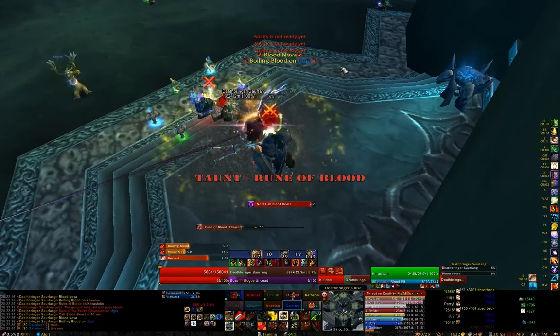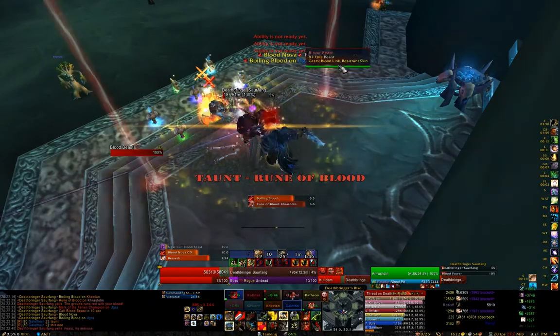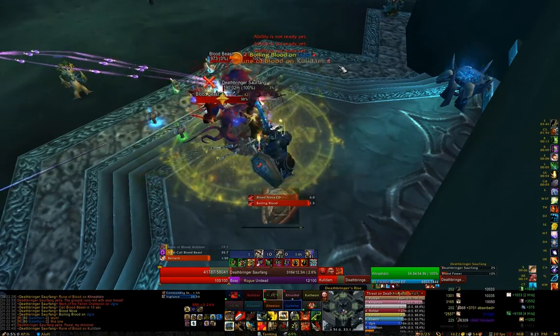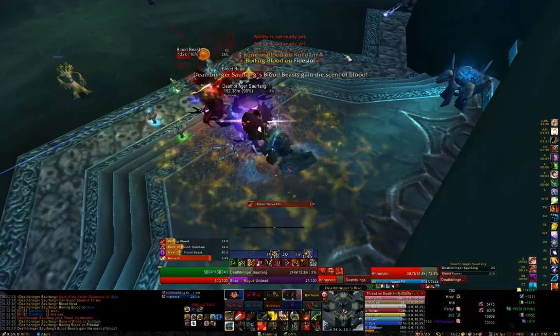Other than that, the fight is pretty much the same. You'll want to make sure healers are aware of marked targets and when he hits 30% for Frenzy, and then his general blood power level as his damage increases exponentially. And that's about it.